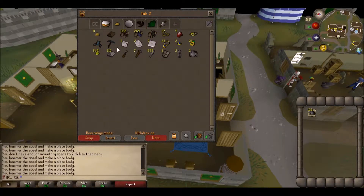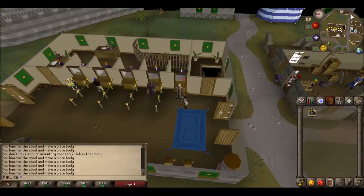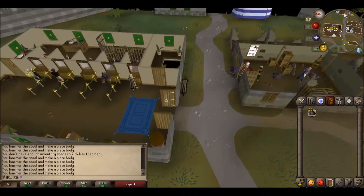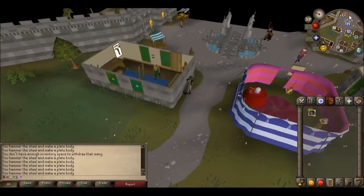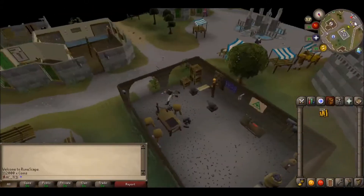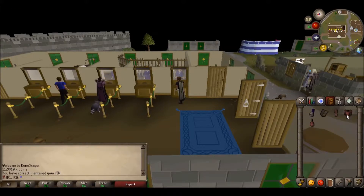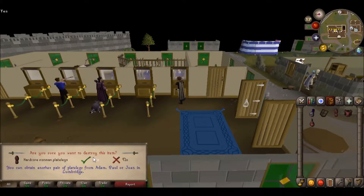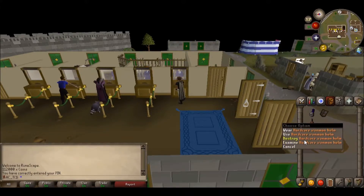We have the nails — 500 nails, good to go. We can do some construction this episode too, maybe, with all this money we're about to make. Let's see how much these sell for. 112k on the dot, and now it's time to destroy our beloved Hardcore Iron Man outfit. We've upgraded.